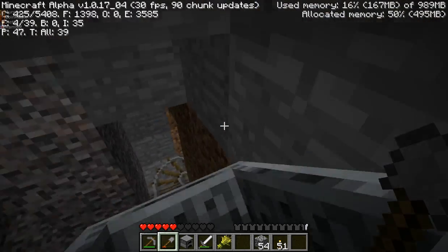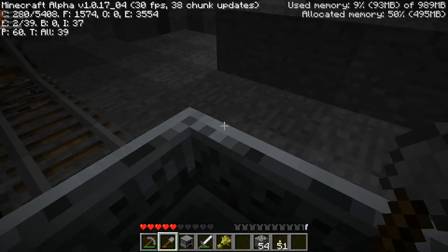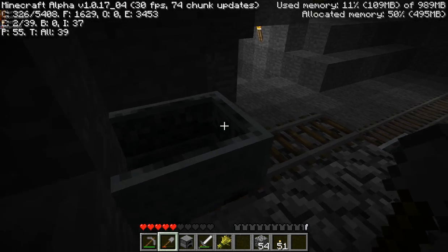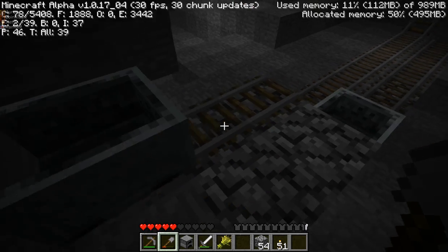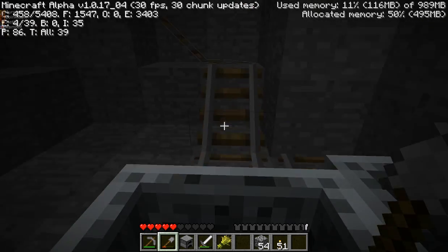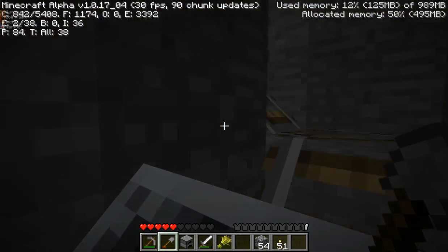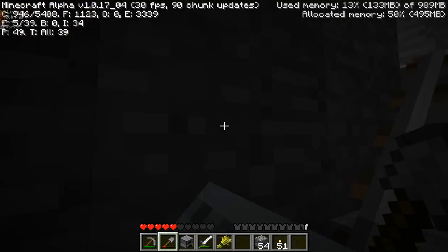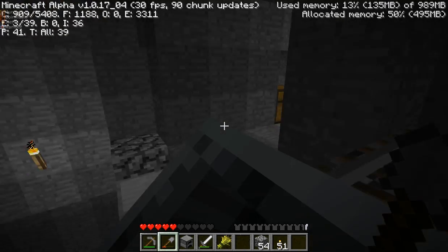This has allowed me to make a quite disorienting trip all the way down to the bottom of my mineshaft. The reason you use booster carts is when you get back in on this side, they can power you all the way back up. So now, whenever I go on a deep expedition, I don't have to climb all the way back up my ladder. I can just do this.